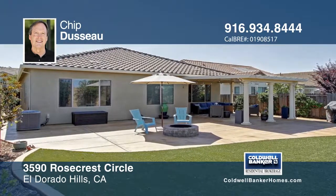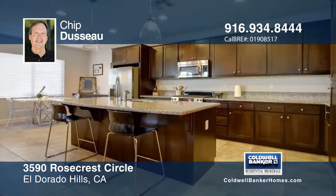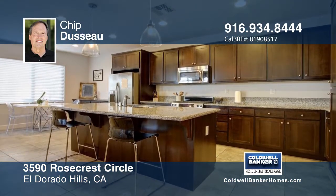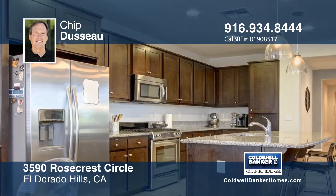Amenities include a huge master closet, abundant storage, and a resort-style backyard with an oversized pergola and patio, fire pit, and low-maintenance landscaping. Sagewood has easy access to the Blackstone Clubhouse featuring three pools, a spa, and workout facility.